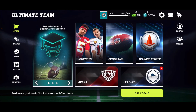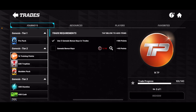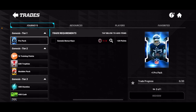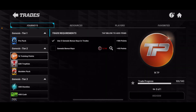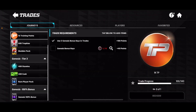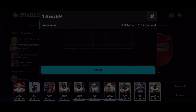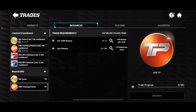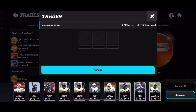The next way to get training points is through Trades. If you get the bonus keys from Genesis and have four of them — after completing the tier ones — you can get 1k training points right there, which is really clutch. Also, you can trade in any five players to get 400 training points, though that option isn't currently available to me.